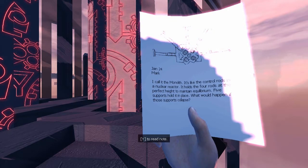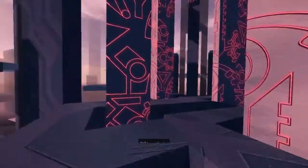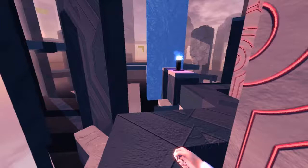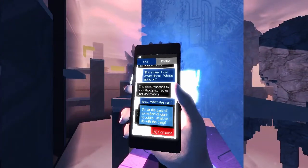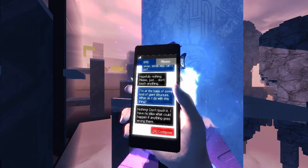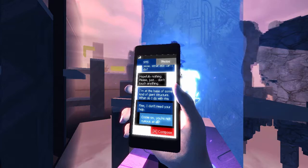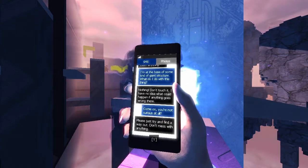Not sure why the bloom is quite so crazy — maybe it's because of the low resolution exaggerating it. The monolith, control rods, nuclear reactor — we want to make the supports collapse, because we're going to screw everything up. Hey Mark, I'm gonna screw everything up! We're gonna touch everything.